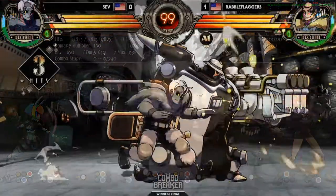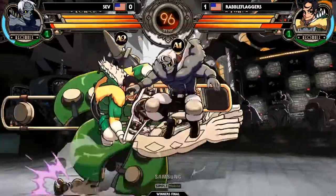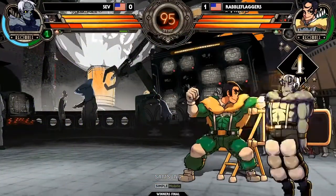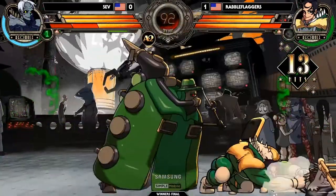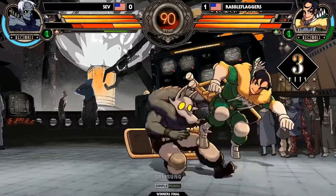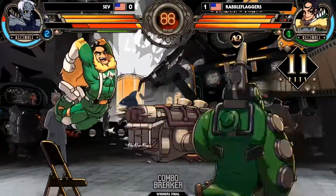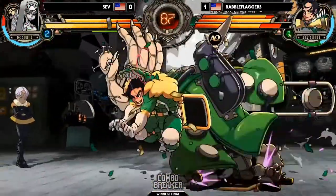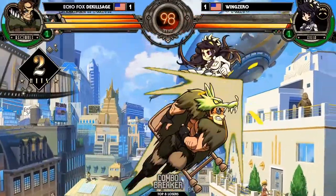A team provides many benefits over playing solo. First, you get another defensive option called the alpha counter, explained earlier in the video — a great tool for stopping any unwanted offense. Secondly, you get to use assists, which can start offense, provide cover on defense, extend combos, provide reset opportunities, and even give you more damage with DHC supers. Finally, you can recover red HP on your other characters when you tag out, giving you more opportunities to stay in the game.